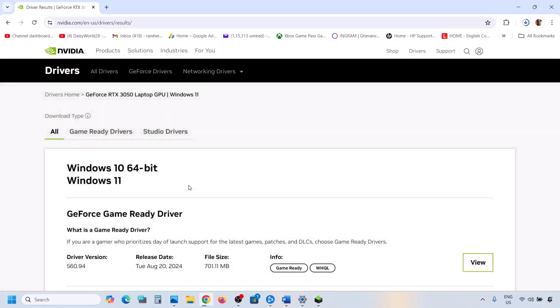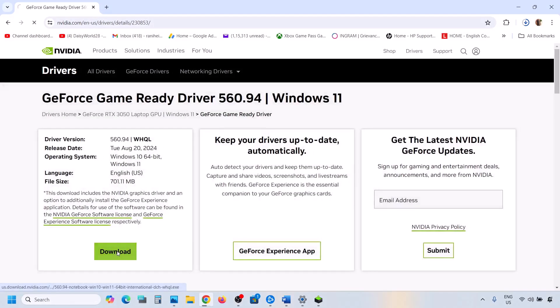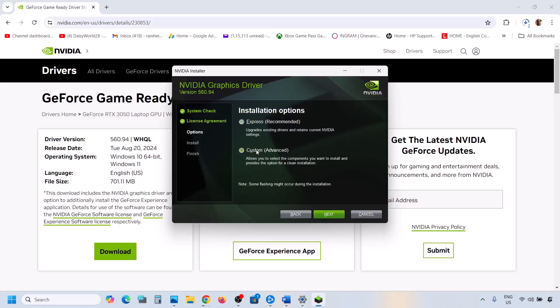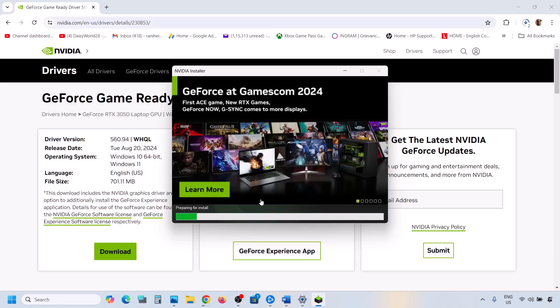Once you click Find, you will see the results page. The latest driver will be on top — right now it is 560.94. Click View and then click Download. Once the download is complete, run the exe file. You will see a screen — click Agree and Continue, then select the Custom option. Click Next, put a check on 'Perform a Clean Installation,' then click Next. Once the installation is complete, restart your computer and after the system restart, launch the game and check.